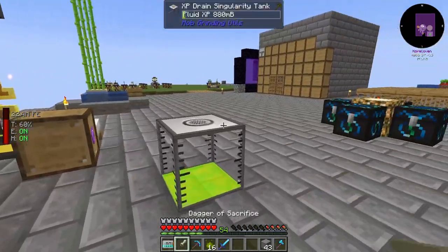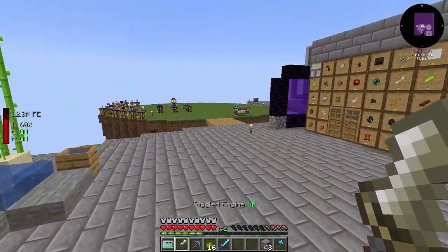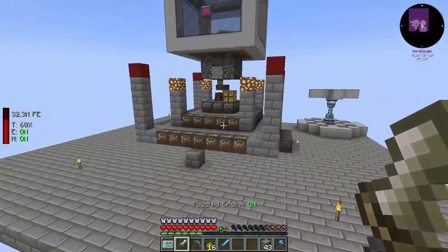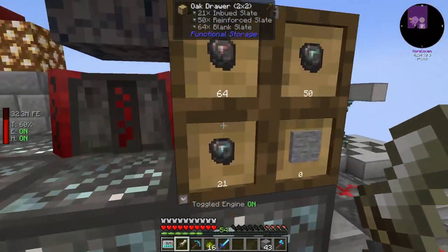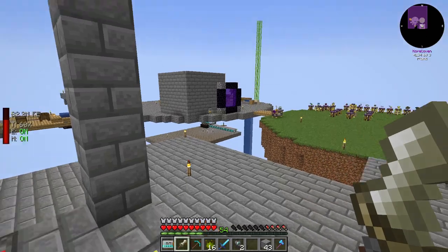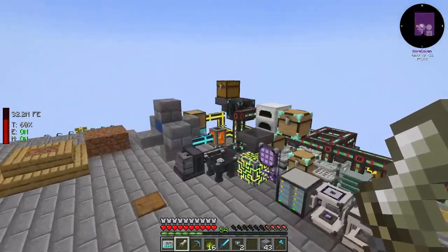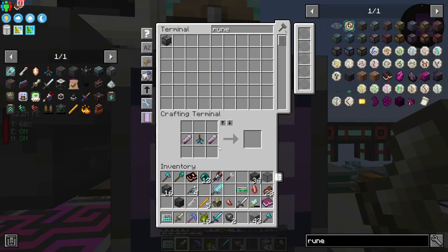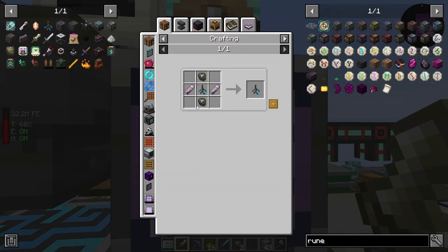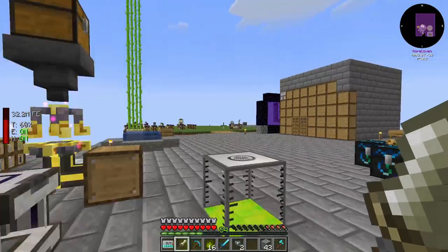Since we've got those done, let's come over here and turn this Ritual Diviner into a Ritual Diviner Dusk. If I'm not mistaken, it used to be a Dusk and Dawn, but I think they got rid of the Dawn portion of it. We're gonna need a couple of these and these slates — actually, we need the next tier up.